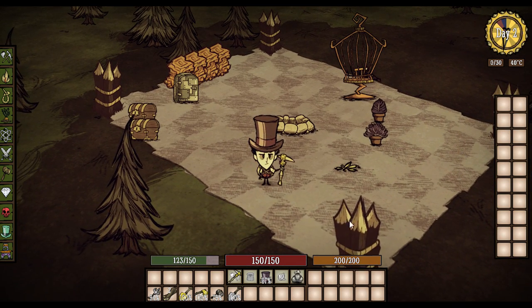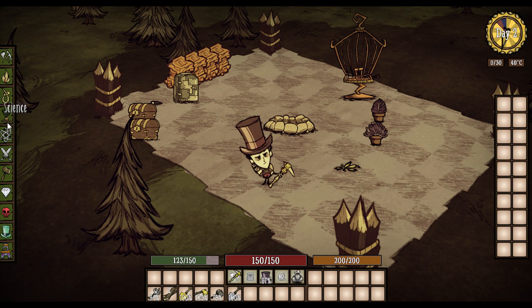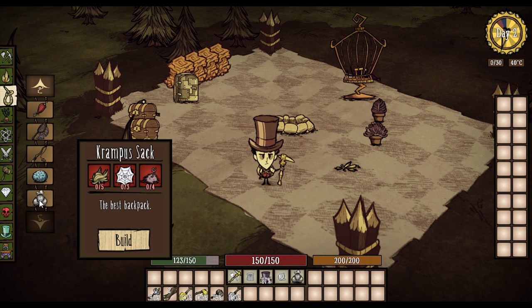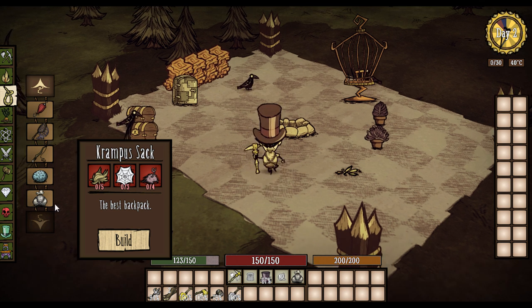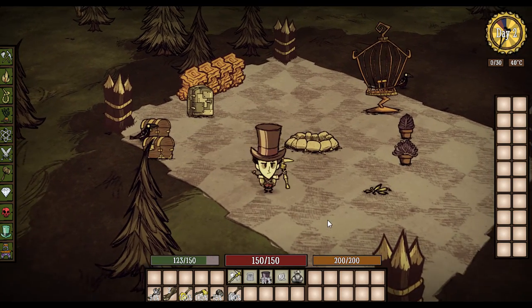To make this Krampus Sack, you go up into the survival tab and go right to the bottom — you're gonna see it: Krampus Sack. You need five grass, three silk, and four pig skins to make it. Really awesome, really useful.